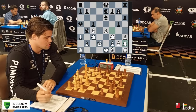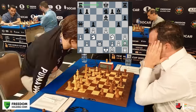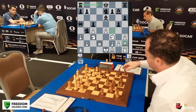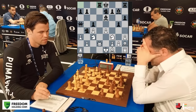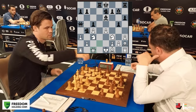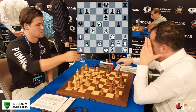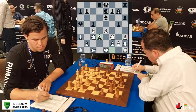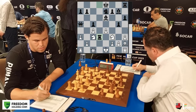A good way to continue is rook d8. Look at Magnus' time — he's down to 44 minutes, showing the position is quite complex. Magnus walks around, comes back, sits. Levan plays rook to d8, hitting the queen. Queen c1 is an important move, because if you had played knight d5 there is knight c2 check. He goes queen c1, and now check. Magnus chops off the knight and the rook takes it. For the time being, Magnus is a pawn up.